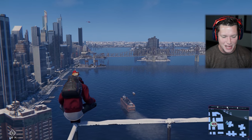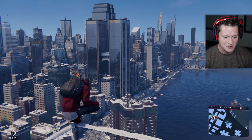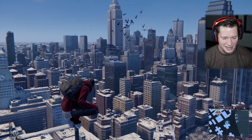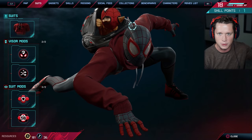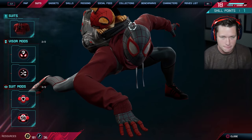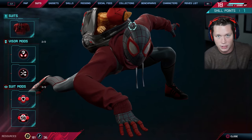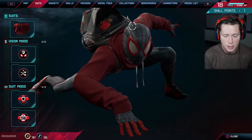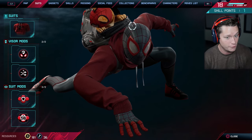Welcome back to Spider-Man Miles Morales. We've got some heat in the backpack today! Spider-Man the cat is going to be joining us to fight some crime, and I'm actually kind of excited about it. This suit - if you guys remember back in the first episode, one of the first missions we did was saving that guy's cat, brought him back to the bodega, and he was really happy. Well, if you go back and talk to him one more time, he gives us this bodega cat suit. I think Spidey the cat's gonna help us out with some of our finishers.